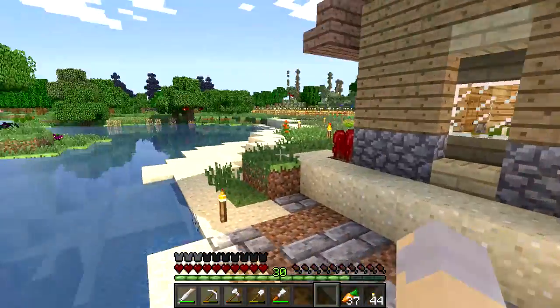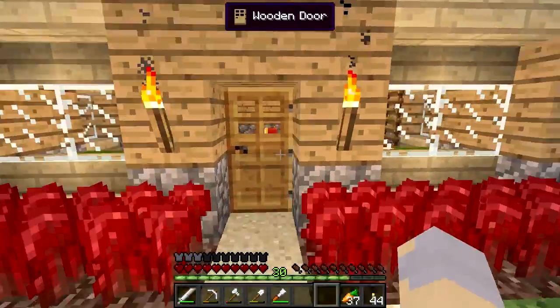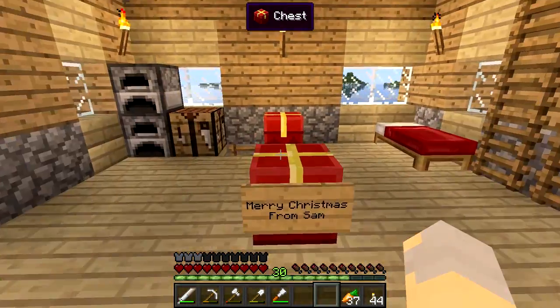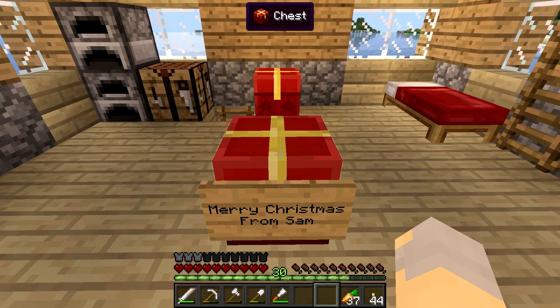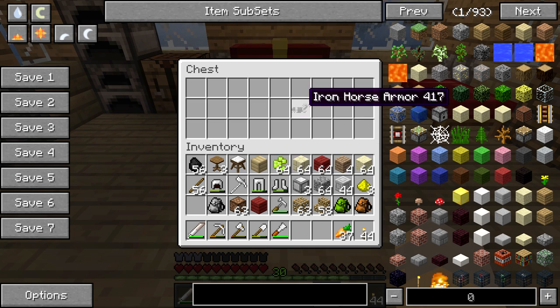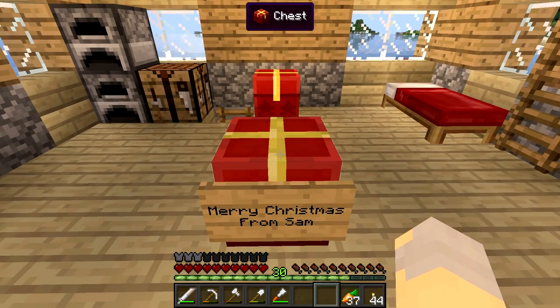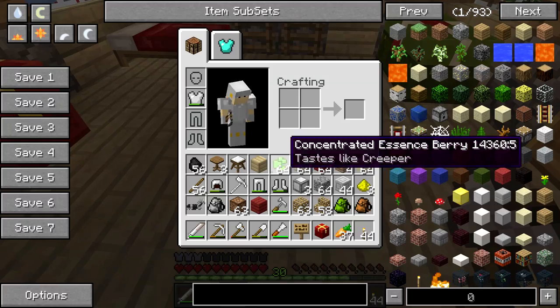Hey guys, WellsNight here, bringing you another brand new episode from the StudTech Reloaded server. First and foremost, I did get a Christmas present from StudMuffinSam. He was kind enough to give us another backpack, which will always come in handy, a new tool called the Matic that's part of the Tinker's Construct mod, some EXP berries, and some Iron Horse Armor. So thank you for that, Sam - I do appreciate it, and that stuff will certainly come in handy.